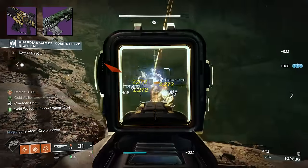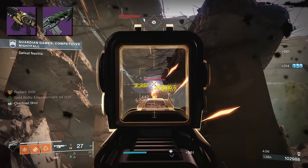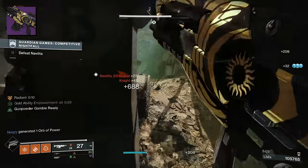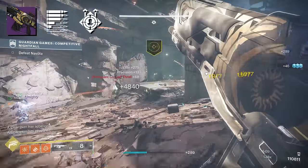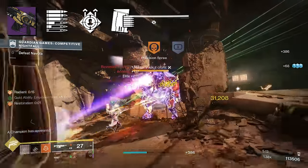This Defiant actually rolls with Heal Clip and Incandescent and it's craftable, so you can get Enhanced Heal Clip and Enhanced Incandescent. Enhanced Incandescent increases our Scorch stacks — especially nice with Ember of Ashes, increasing Scorch stacks to 45. The problem with that weapon is it's at 360 RPM, and people either love or hate that archetype. But I actually like 600s inside of PvE, and Summoner is worth using, especially since we have Overload Auto Rifles this season.